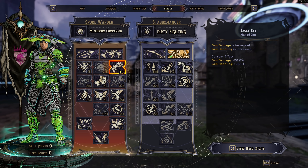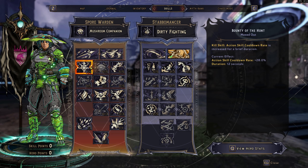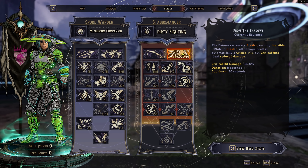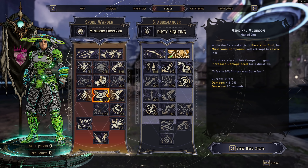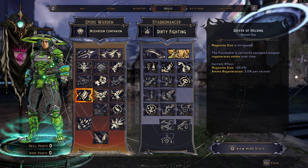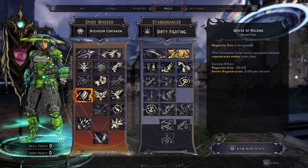Some important things to point out: Eagle Eye gives us 20% Gun Damage. Bounty of the Hunt gives us 28% Action Skill Cooldown Rate every time we get a kill, so we can get From the Shadows a little bit quicker. We also have the Spore Cloud for taunts and spore revivability — those are necessary when running Spore Warden and make survivability 10 times better. We have Quiver of Holding, which I believe is also a must-have — it gives any gun a bigger mag and keeps ammo up a lot better.